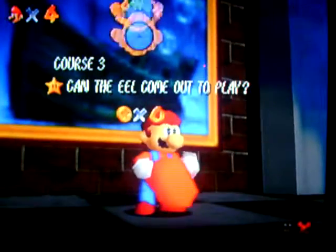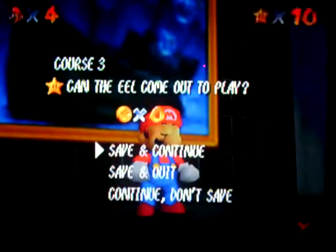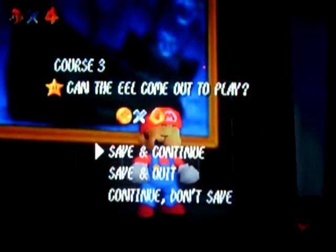Woohoo! That's a really easy level — no coins though. There we go. Can the eel come out to play — whatever. That's part 10, goodbye, bye!